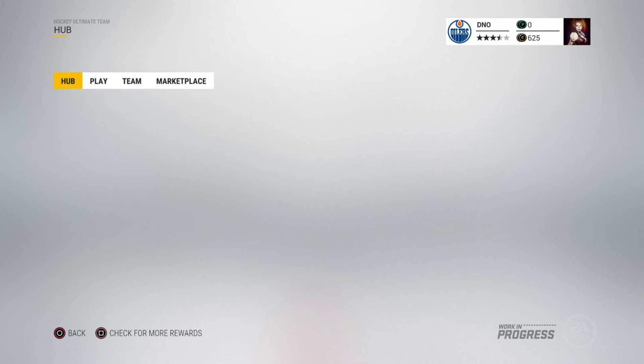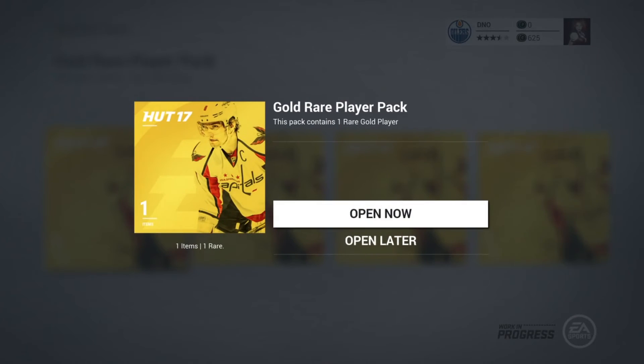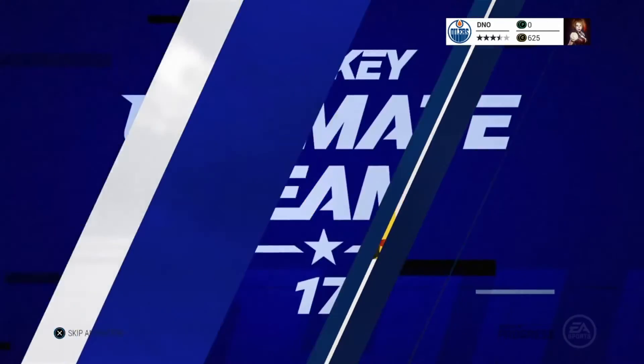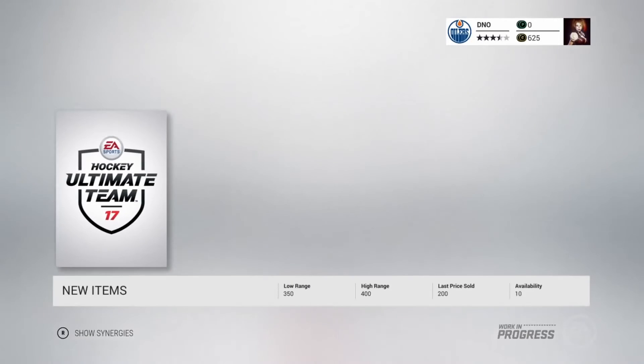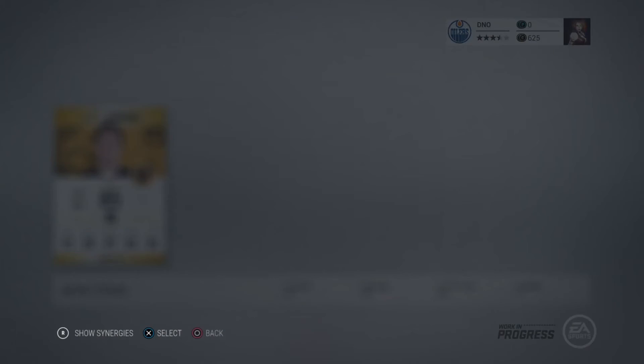We got four — that's not so bad. We got rid of the weak players we had, and each one gets you one guaranteed gold rare player. But the thing is, at the bottom of the screen you can see how much they're worth, which is a shame. Yokanen's alright, I don't mind Yokanen, we'll take a bit of that.